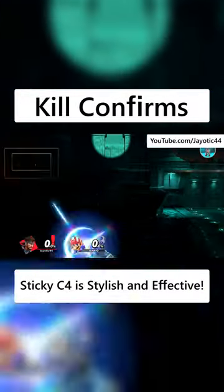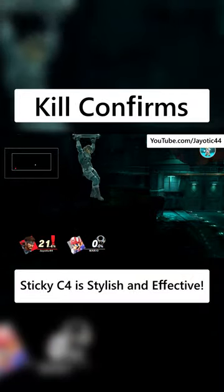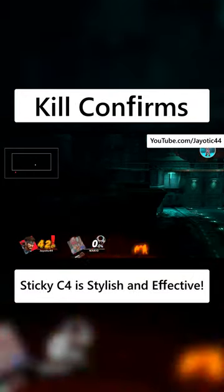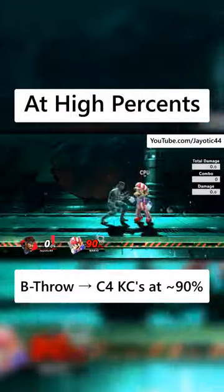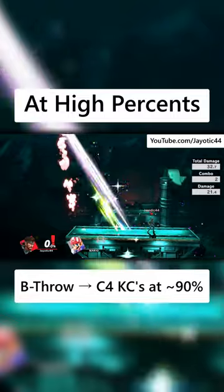And finally, let's talk some kill confirms using one of his most reliable killing tools: sticking opponents with his C4. Up smash into sticky C4 can start killing around 40%. And at higher percents, back throw into C4 is also an instant kill.